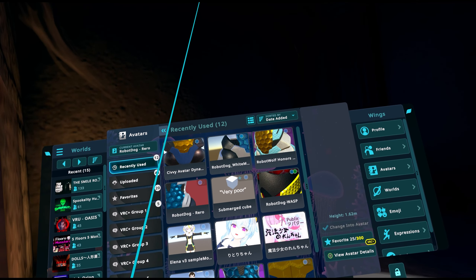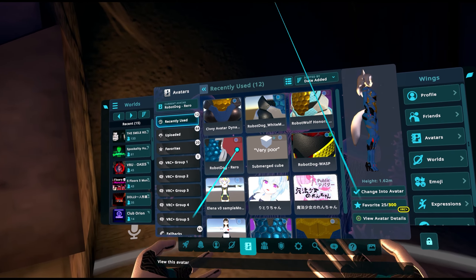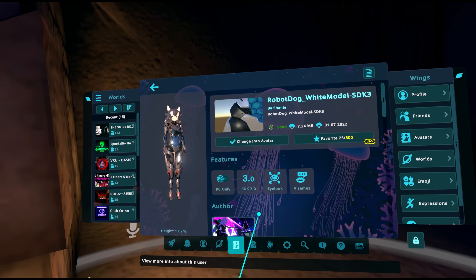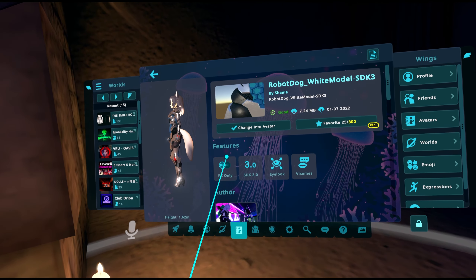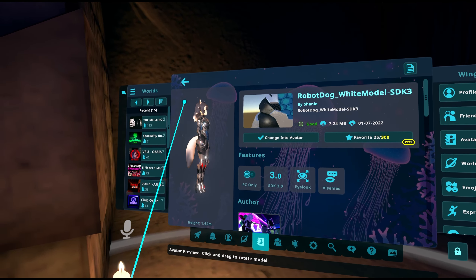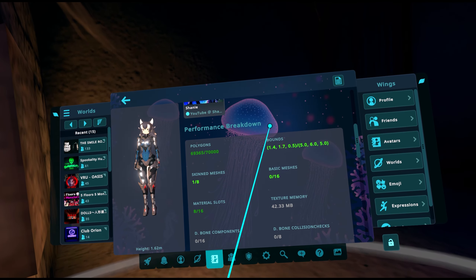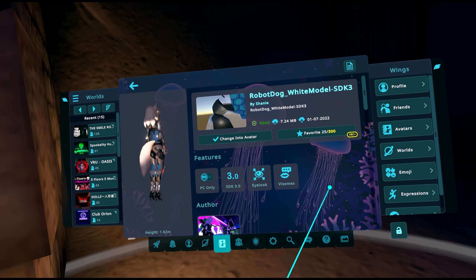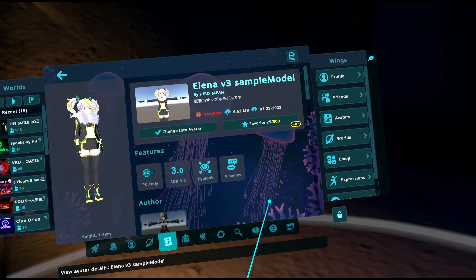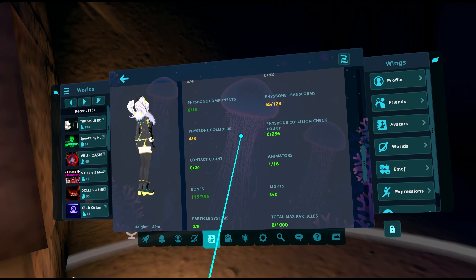They've changed avatar details to show a lot of new information. For example, choosing my robot dog white model and clicking 'View Avatar Details' now shows very prominently: whether it's Quest compatible, what SDK it's on — older avatars will show SDK 2.0 — whether the eyes look around or are static, whether it has visemes, and then a full performance breakdown. This is a lot more information in a rather nice interface.